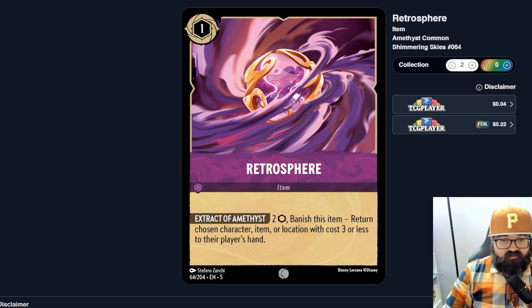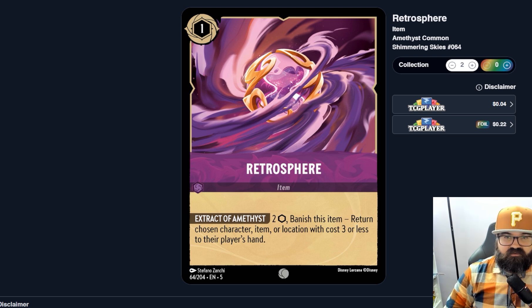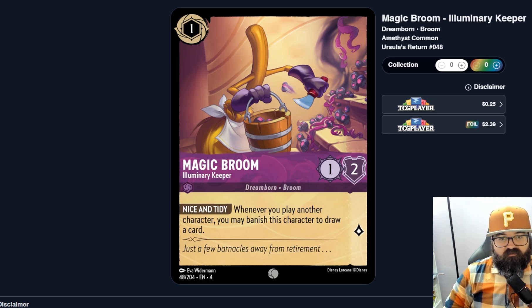Next is an item, the Retrosphere — Extract of Amethyst. It costs two ink and when you banish the item, you return a chosen character, item, or location with cost three or less to their player's hand. You could bounce your own character if they have a powerful 'when played' effect. Alternatively you could return something of the opponent's, but probably not worth it — they could just play it again. That seems too pricey, so I don't think this would get played.